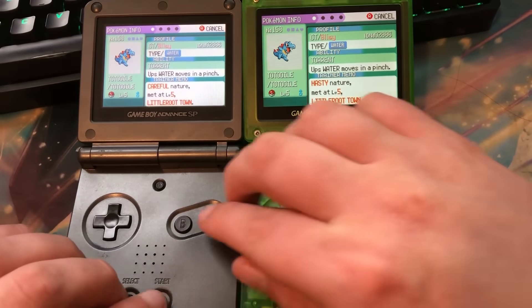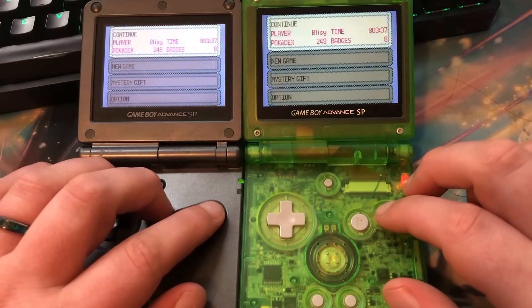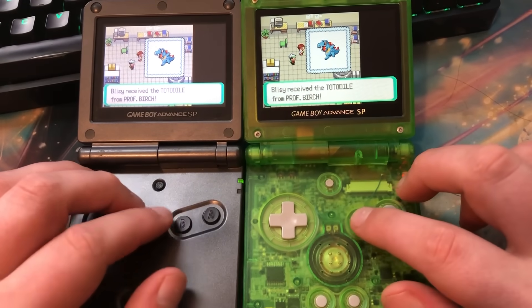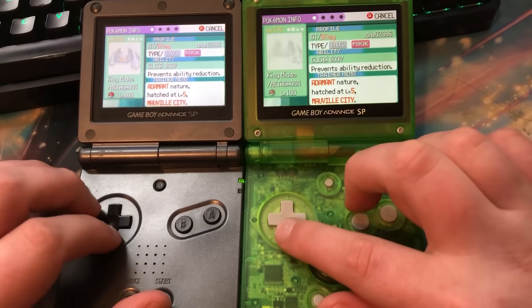If you know one thing about shiny hunting in Pokemon Emerald, it's that hunting this way is wrong and will not work. You may have heard this before, but Emerald's random number generator is broken, so soft resetting doesn't work ever. Then why was I hunting this way? Well, it's because I fixed the broken RNG with the Nintendo eReader.